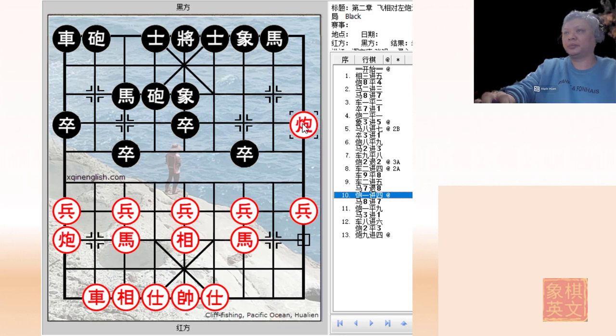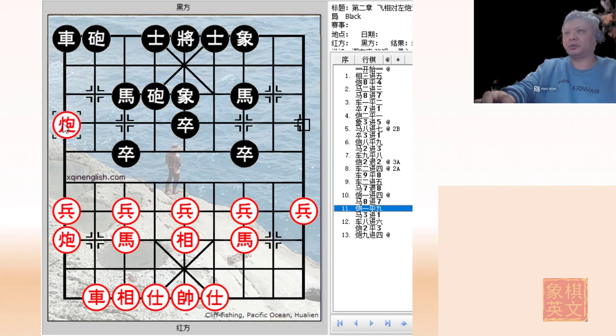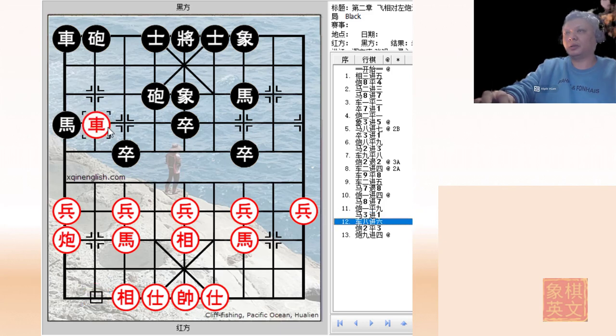The H cannon would threaten - if black played H8 plus 7, it could play C1 equals to 3 and inhibit the development of this horse. There are also other uses for this cannon as we will see later on. Black does likewise. And this is another possible use of the cannon - because now two cannons are taking aim at the black chariot. Once this cannon moves away, the other cannon will be attacking the chariot, while the cannon mount is protected by the horse. So black would be glad to trade material, and this would be a shield of sacrifice.